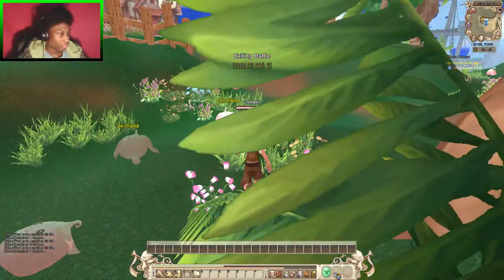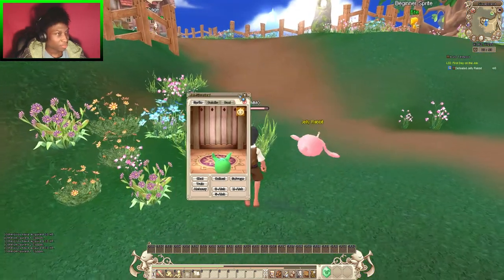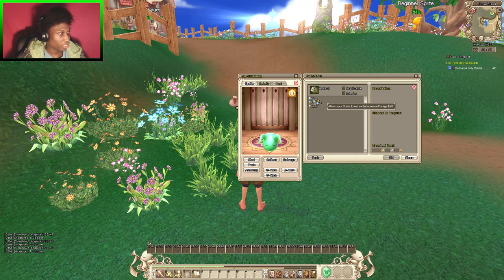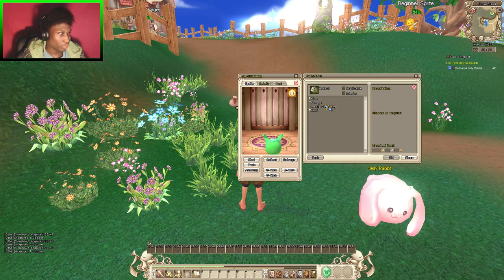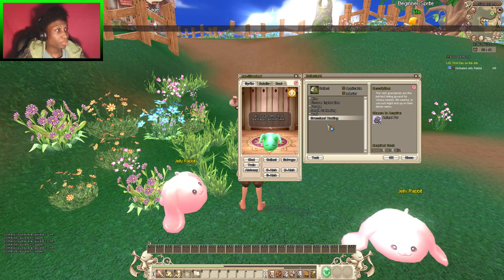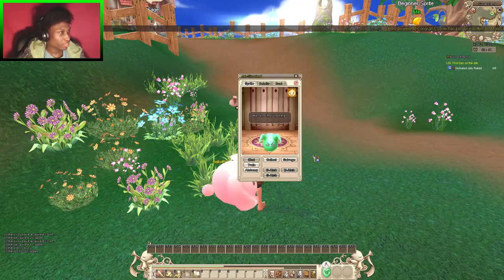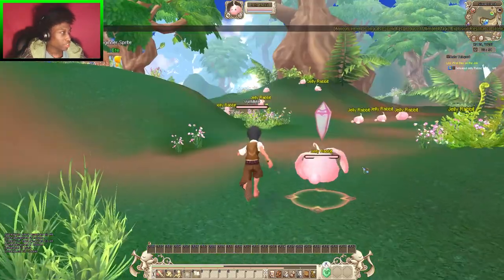One thing I want to do is show you guys the little pet system. Pretty much your pet just gathers material from mines and a forest — going to hunt animals and all that for their fur. I'm gonna grab rocks because our next quest is gonna need it.